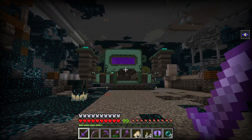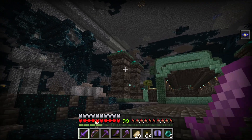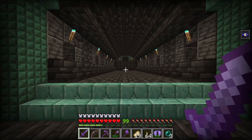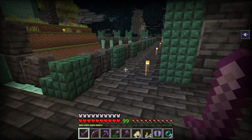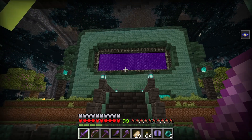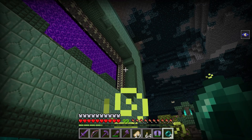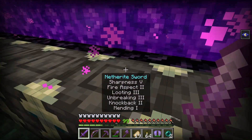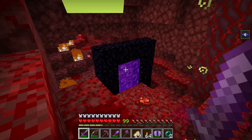Check this out guys, we are now done transforming the ancient city. At the center, there is this tunnel. The sides have these giant torch towers. Around this area, there is a big wall. Finally, at the center, there is a portal. I am really happy with how this build turned out. Alright McKenzie, let's go through another portal. Here we go. I wonder how far this nether portal is from my other one.